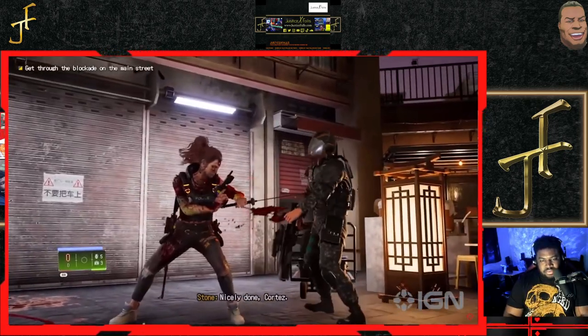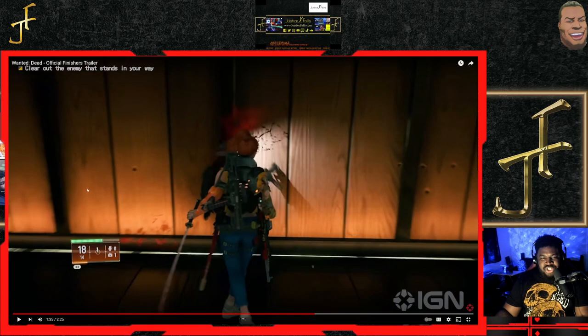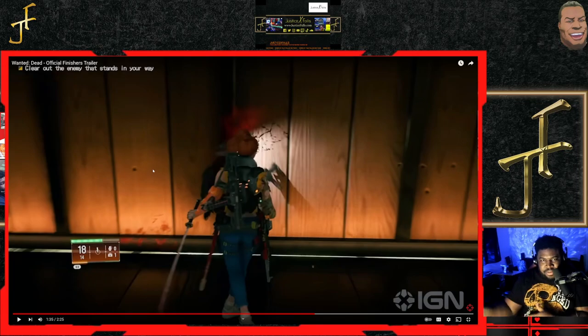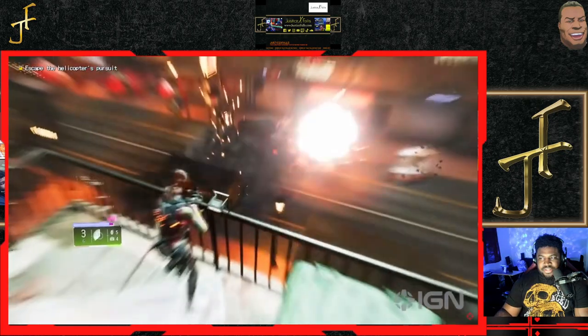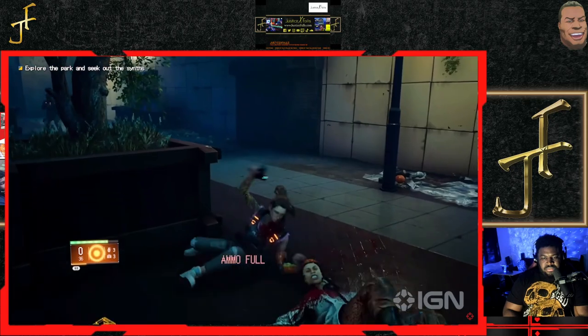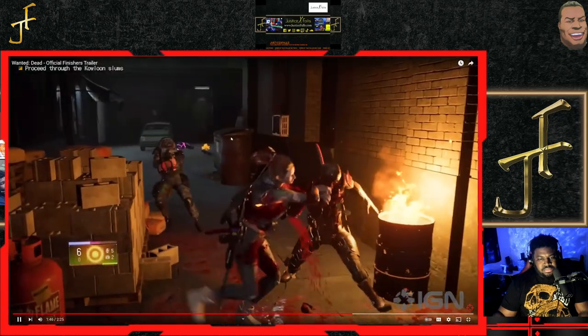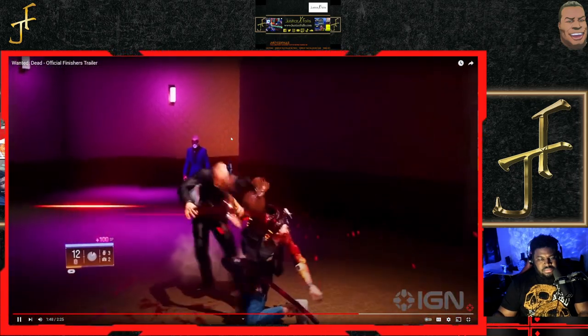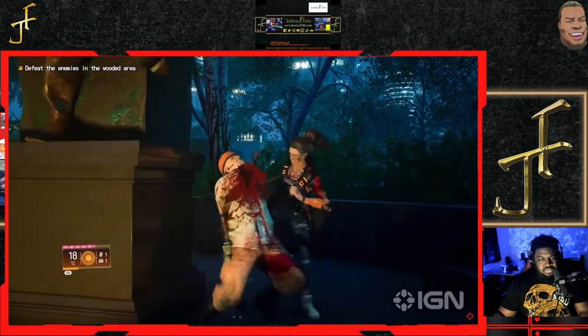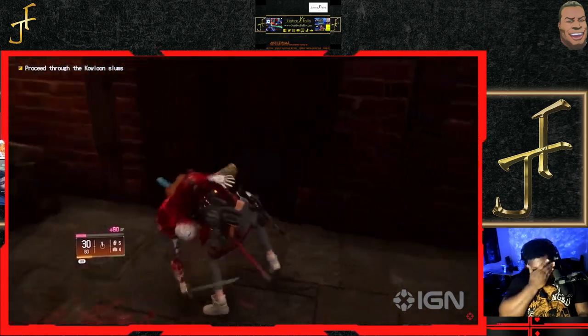Wanted Dead uses a smart system of triggering finishing animations. First the algorithm looks for a possibility of an environmental — I like how she does that little sidestep and you can see her afterimage. That's fire. I love any game where you can see that. Or situational kills using the enemy's own weapon, or a basic finishing move not tied to any specific condition. The algorithm also ensures visual variety by constantly rotating the takedowns. The finishing moves are not only visceral and gorgeous looking, they serve a combat purpose as well.